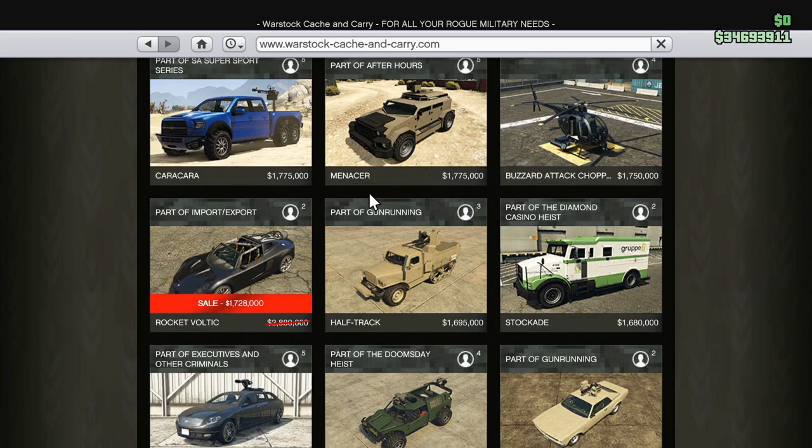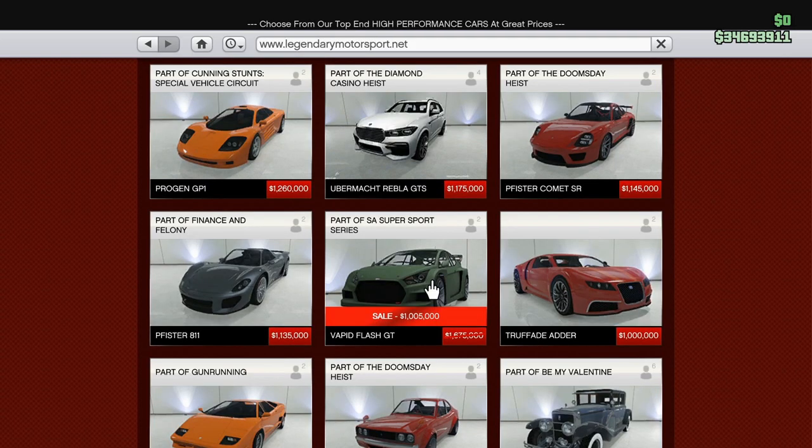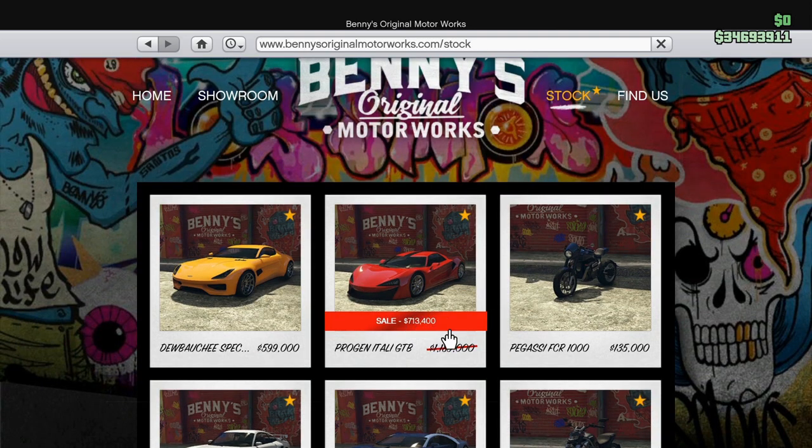Moving on to vehicle discounts this week: we have 40% off the Rocket Voltic, 35% off the Stromberg, 40% off the Flash GT, and also 40% off the Progen Itali GTB from Legendary Motorsport.